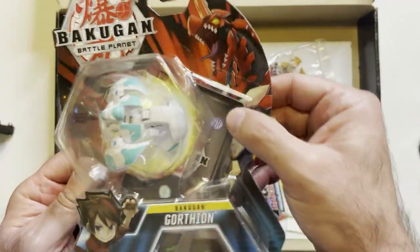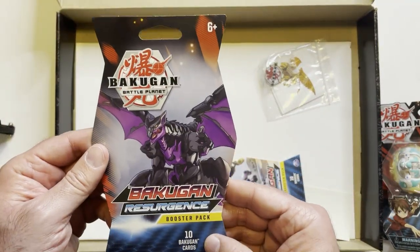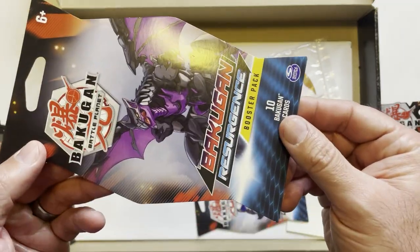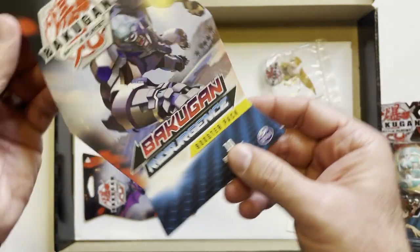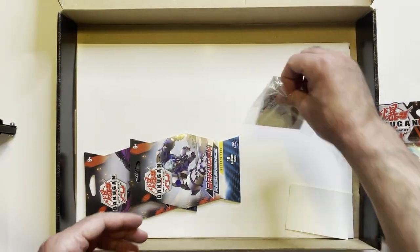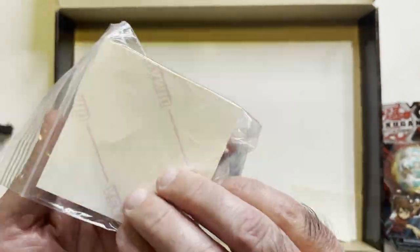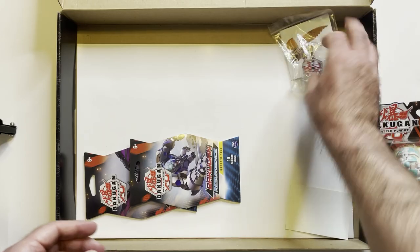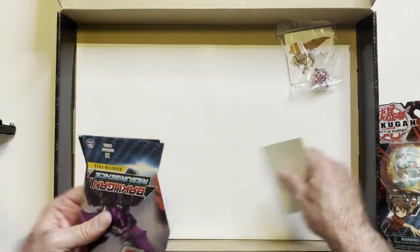There's a container card in the back, and we have a couple of packs — a booster pack for Resurgence. There's also a nice little Bakugan metal pin, some stickers. It's a nice little set for a Bakugan fan.